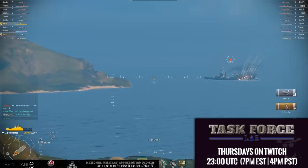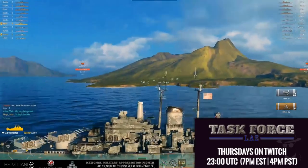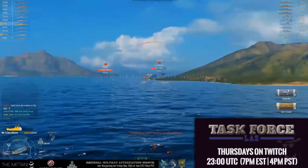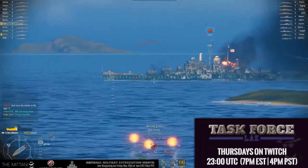In this next clip I demonstrate the exact same thing. I am in the tier 10 Des Moines heavy cruiser fighting 3-4 other cruisers. I try to disengage from the fight when a hostile Des Moines comes around the island. Due to having AP rounds loaded, I am able to score an immediate citadel hit killing the hostile cruiser and make a short-lived escape.